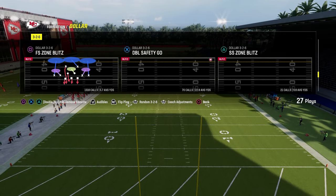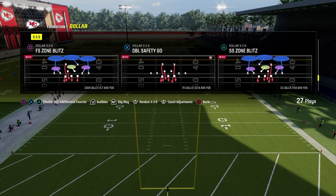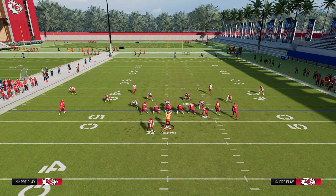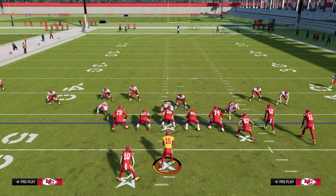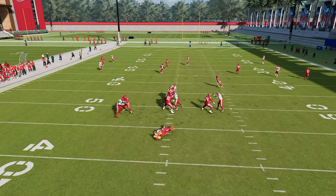We're going to come out in the play double safety blitz and audible to free safety zone blitz as soon as we break the huddle. When you audible, nobody's going to move but we have changed our defensive play. From here, all you have to do is stand just like you would if running DB fire two out of the same look, and this blitz is going to scream right up the A gap.